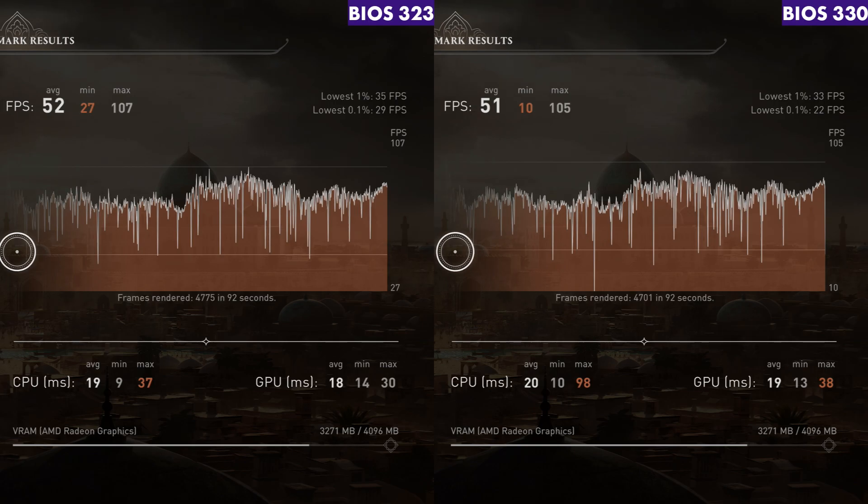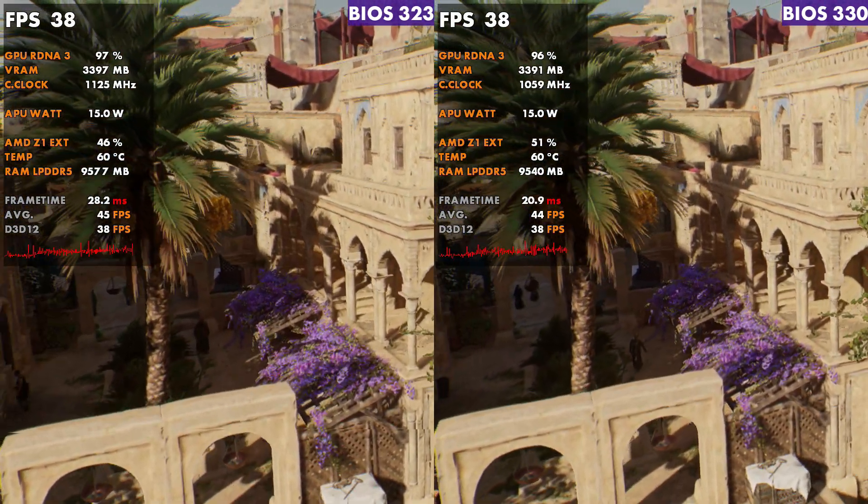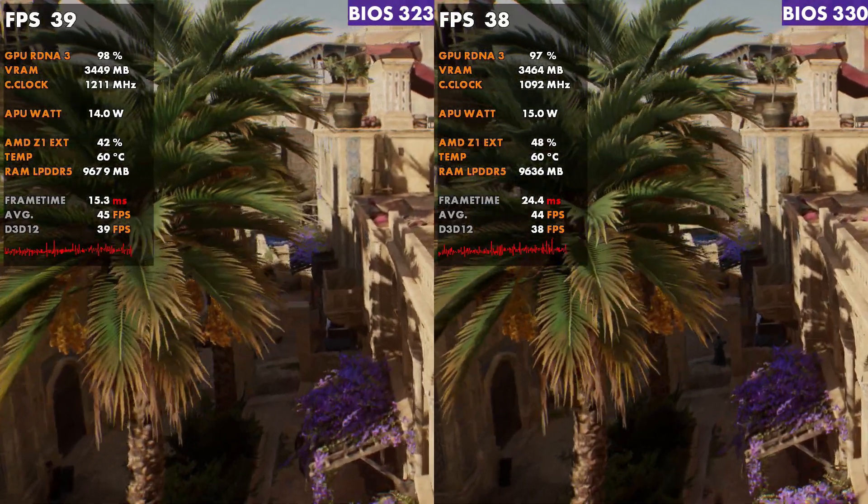As far as average FPS — 52 and 51 — a little bit different on min/max. The in-game benchmark Ubisoft has in Mirage is pretty rough and sometimes broken, but it works for our purposes here comparing 323 versus 330.